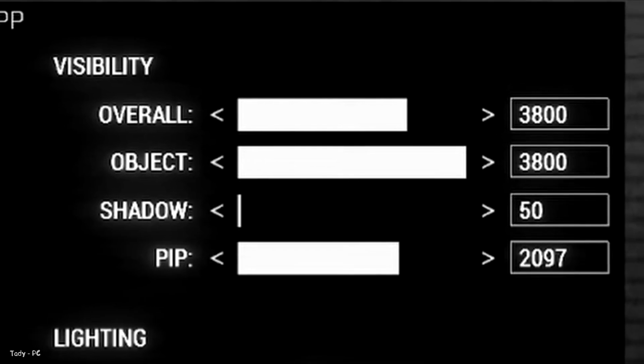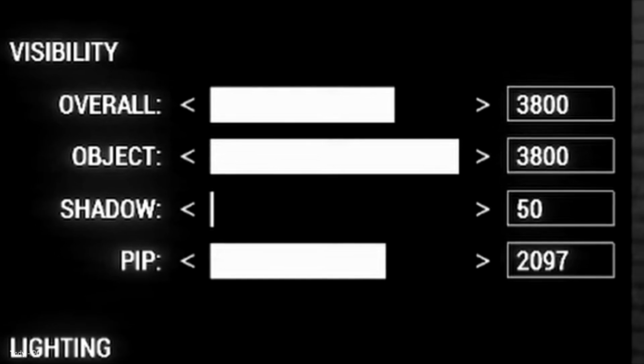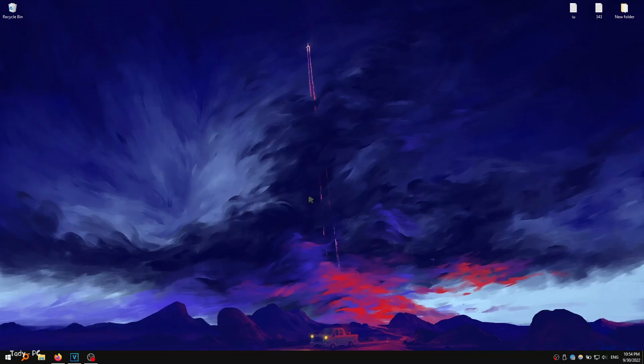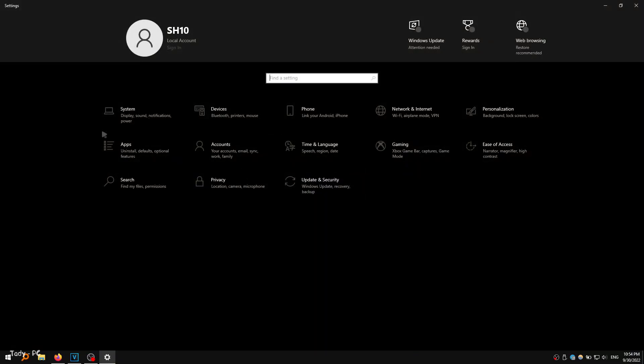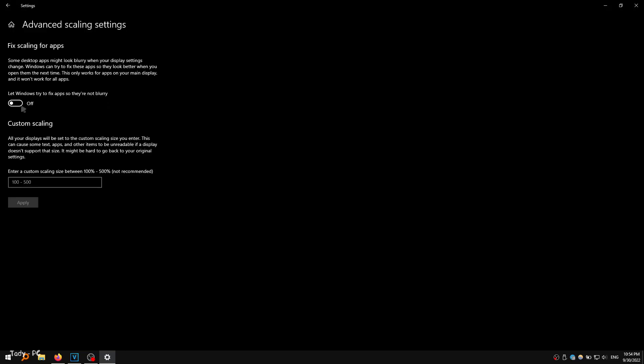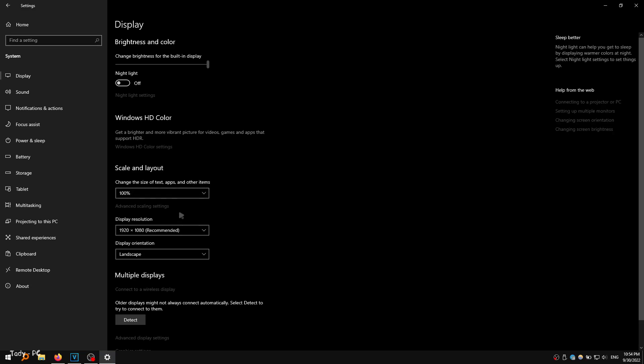Visibility — we set the following settings: General 1500, Objects 1060, Shadow 50. Windows settings — just copy these settings. All these features cause freezes and lags in games, so disable them.